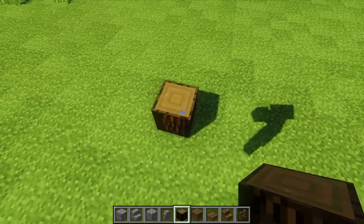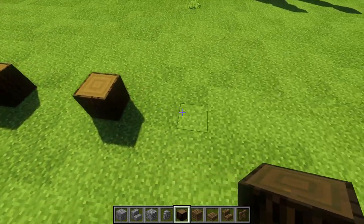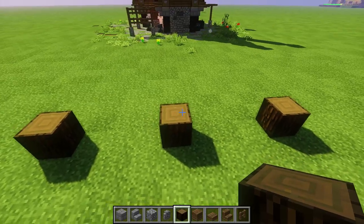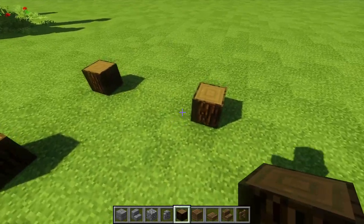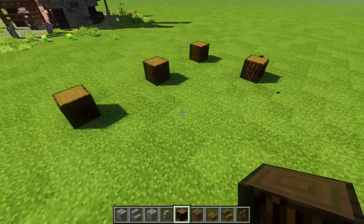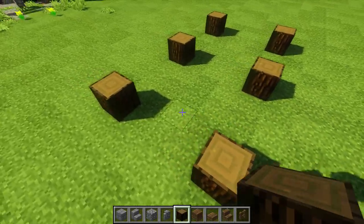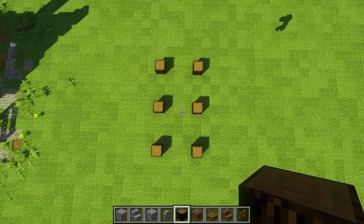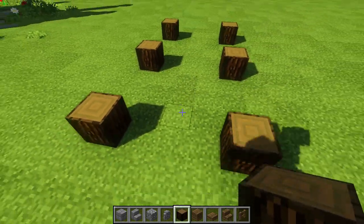First block of the day. Now we're gonna give it a nice space of three, put another log there, another space of three, put another log there. We're gonna put another three spacer, put another log there too. One more right here and one more right here. Let's get up a little bit and see it from a bird's eye view. That looks sexy.